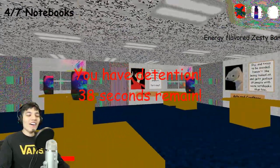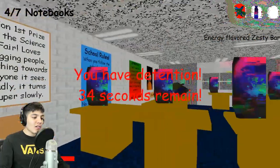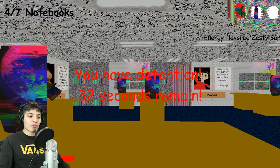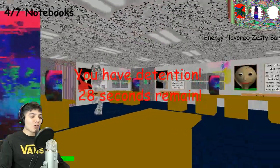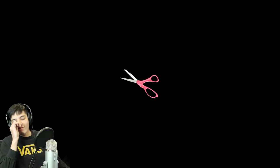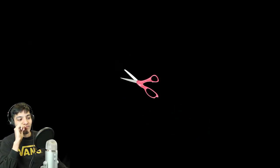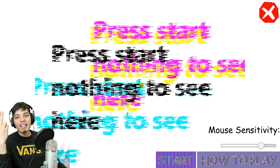Your parents will hear about this one — we're trapped in here. Baldi's coming for us, he's gonna come. How are we supposed to survive 29 seconds? Scissors — what does that mean?